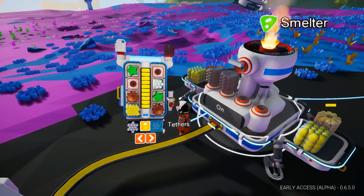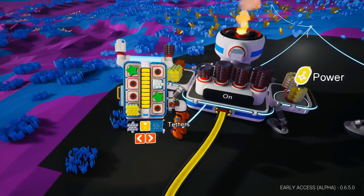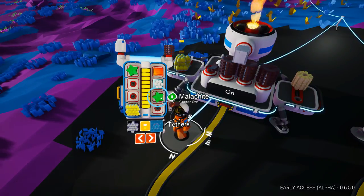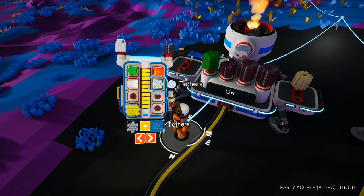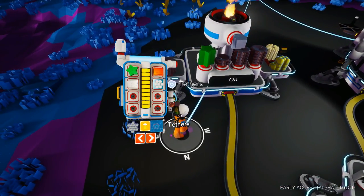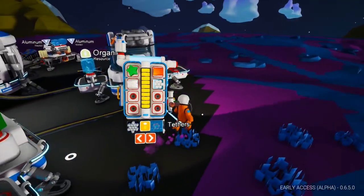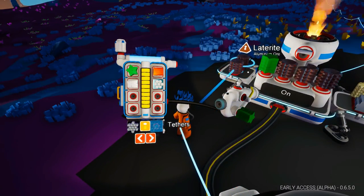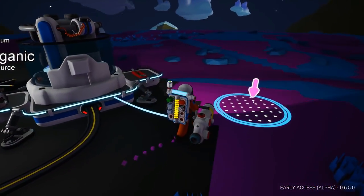Let's get the laterite on there and start making some aluminum. That power is just sending it off the charts in terms of how fast it's smelting. Straight power right to the smelter. There's some aluminum. I've got some more stuff stored on my terrain tool — let's store that for now. Pick up another piece of aluminum.